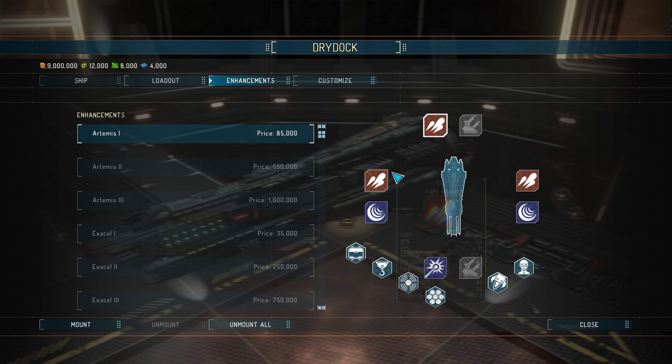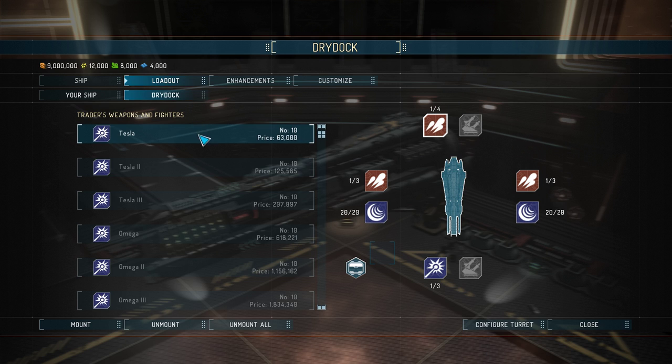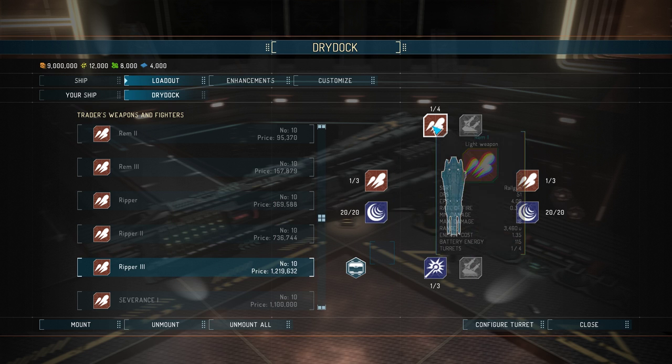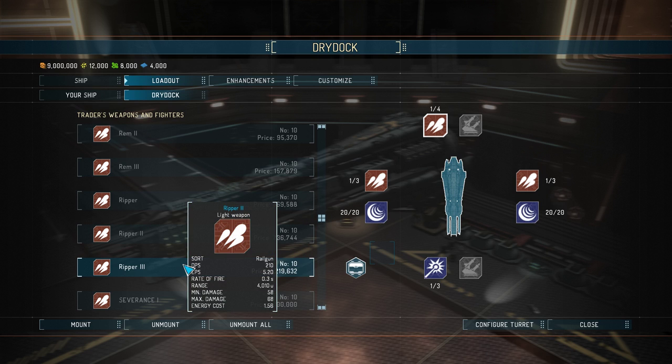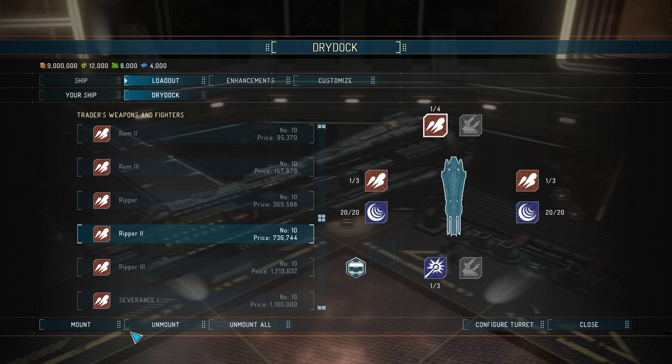Let's go with what we've got. We've got railguns — I can't complain. The rippers are the better ones, I believe. They cost 1.2 million each. I think I'm going to go for the Ripper 2s. I'll adjust the rippers: Ripper 2 there, Ripper 2 here, Ripper 2 there. This is going to cost us quite a bit of money.